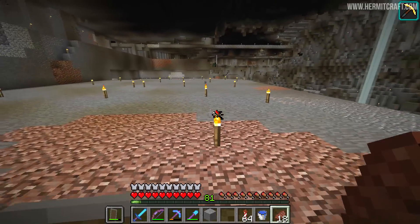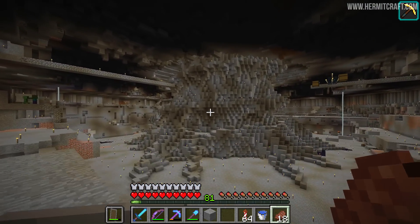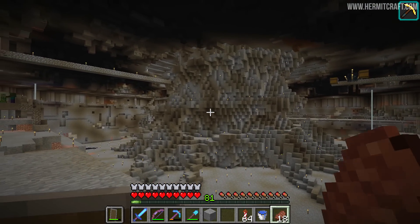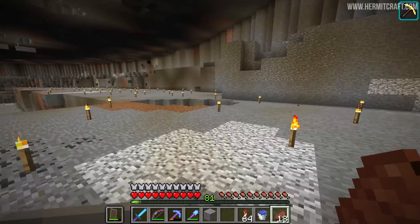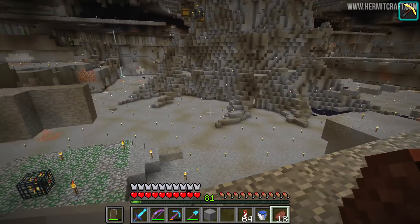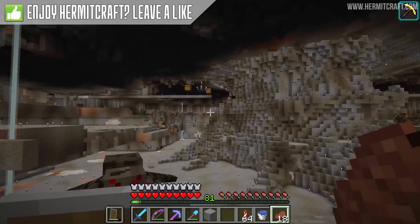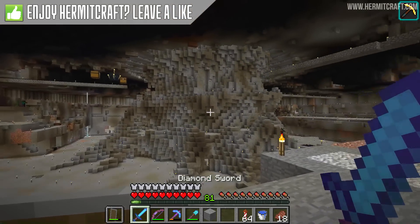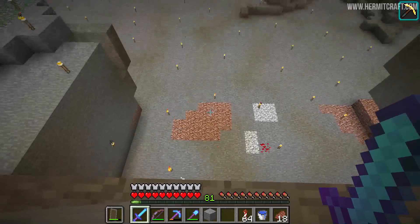Mr. GoodTimesWithScar has been plugging away. What is this right here in the middle - my goodness me, doesn't that look insane? I believe all of that stone we're looking at is a placeholder for what's to come. This is going to be the base of a giant tree - you can see some of the roots going down into the ground and if you look carefully there's a spiral staircase that goes all the way around the tree.